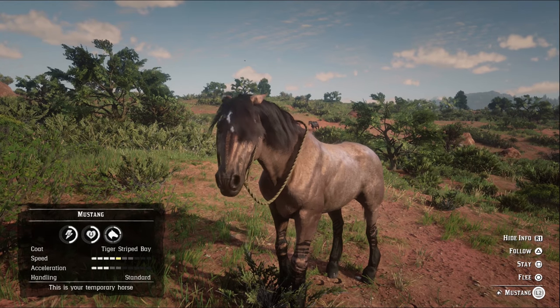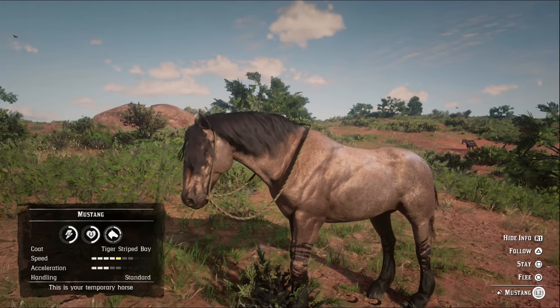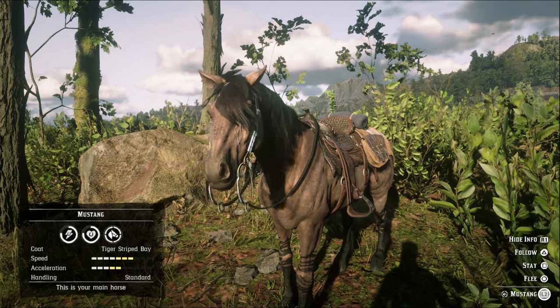The uncommon tiger-striped bay starts off with 5 health, 5 stamina, 4 speed which maxes at 7, and 3 acceleration which maxes at 5. A level 4 bonded tiger-striped finishes with 8 health and stamina.